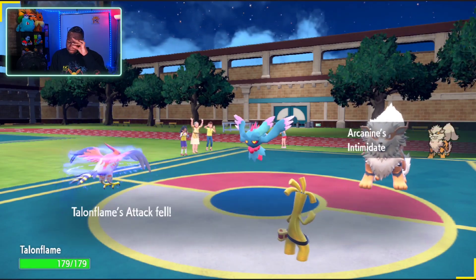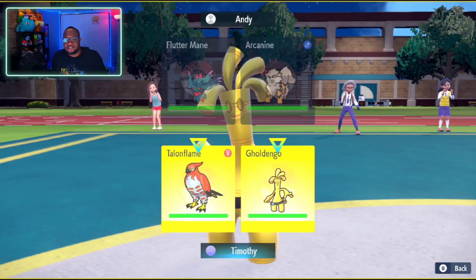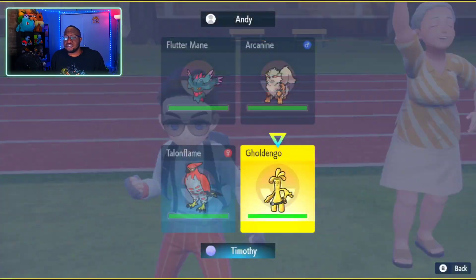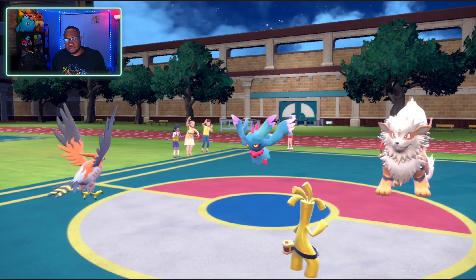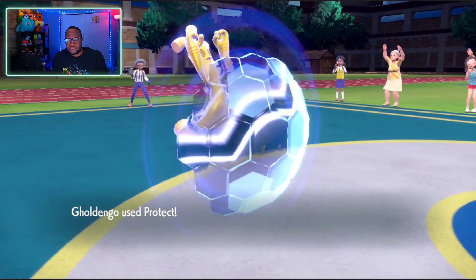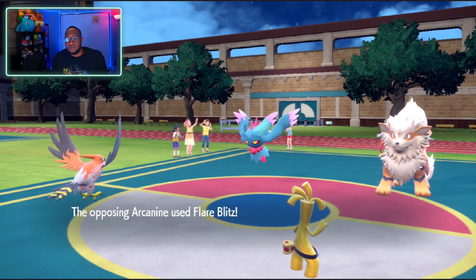Alright, we have good leads here with Fluttermane and Arcanine. So we'll use Tailwind here, and we'll just Protect because I think they're going to Protect with their Fluttermane and then Arcanine can use Snarl on us to lessen our damage output. So we're just going to Protect here. Yep, caught it. We used Protect. Tailwind! Tailwind! And there's Snarl. No, just Flutterblitz — okay.